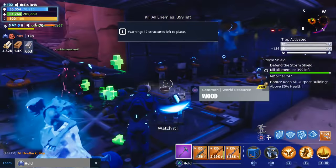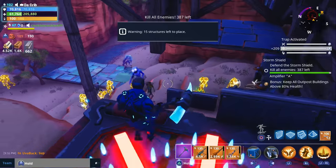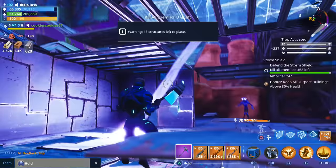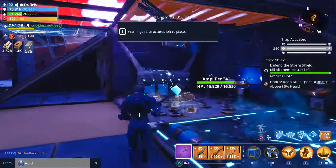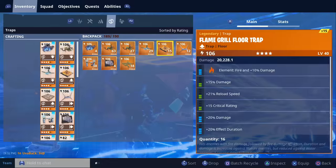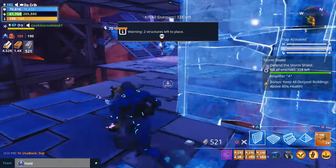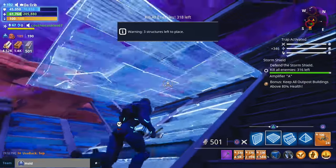Blaster — be careful, you don't have much health. We're going full survival up in here. I want to bait them over here and get kills before those lobbers do too much damage. Can you repair the ceiling? Getting reports that the fort has uninvited guests — yeah they did a little damage. Let me add some ceiling traps. I only got 900 metal but that should be more than enough. It's the flingers throwing them up on the roof — that's why the roof is taking damage.